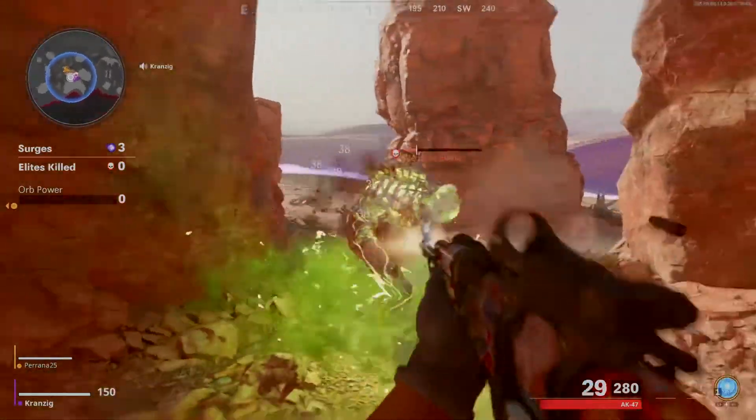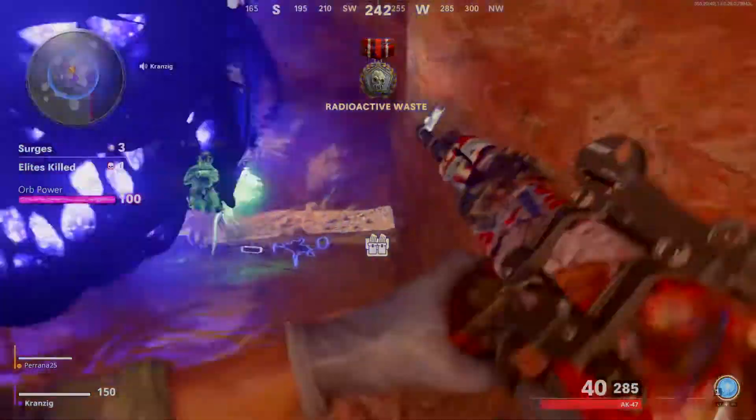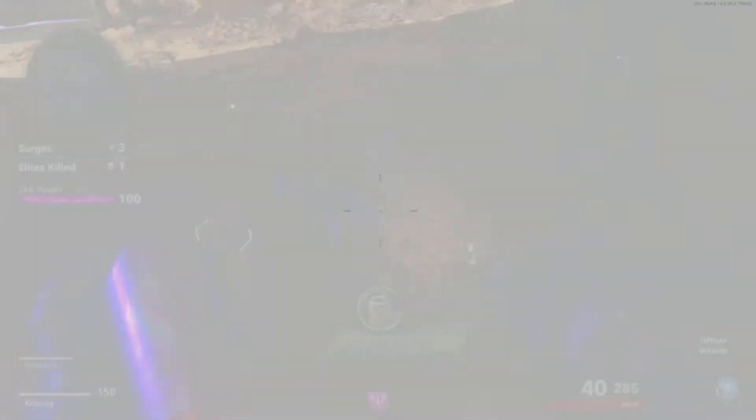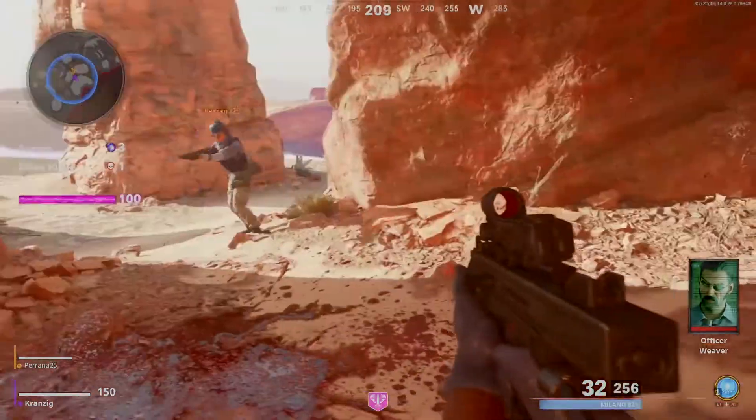He's dead. Oh look at that — a door. The orb is pulling these elites through dimensional tears. You'll encounter more as you explore. We beat him.